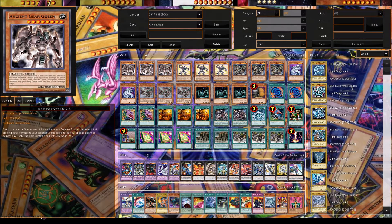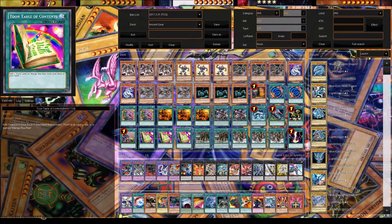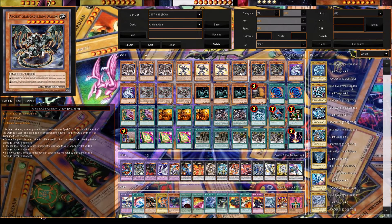We play three Ancient Gear Golems — he's level 8, has Piercing, and cannot be Special Summoned. We play Toon Ancient Gear Golem — he's level 8, has Piercing, and cannot attack the turn he's summoned. The reason we play Toons is because we have three Toon Table of Contents: you use one to search another, then the last one to get Toon Ancient Gear Golem, who counts as an Ancient Gear monster for Fusion, Trade-In, targeting, and more. We also play Ancient Gear God Drill-Tron Dragon — when he attacks your opponent can't activate spells or traps, and he's level 8 for Trade-In and targeting.